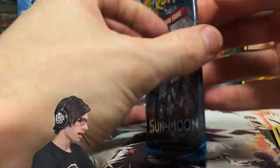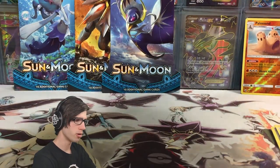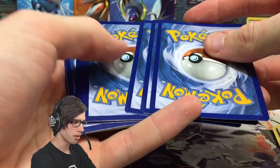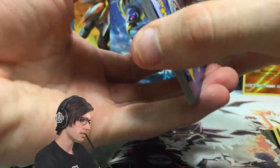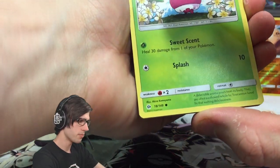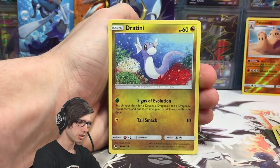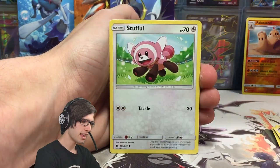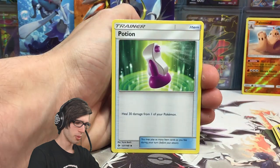We have the Decidueye pack art inside the Primarina blister. I've always wondered if one blister just had amazing pulls — never really been bothered to go back and check if one blister tends to get the better pulls or not. Let me know if you guys have had any experiences with opening sleeve blister packs and have had one lucky blister pack that's always brought you good luck.